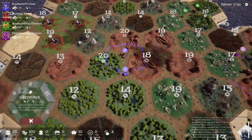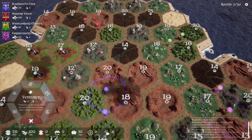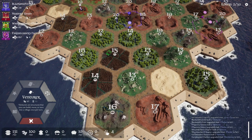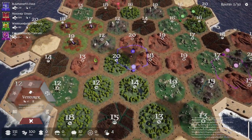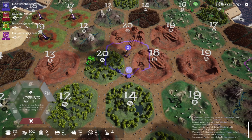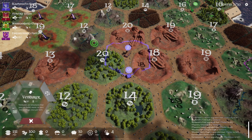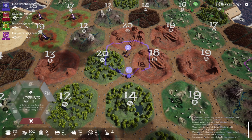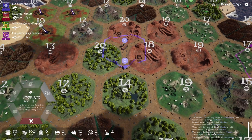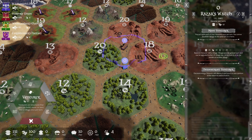Next turn, you may notice there are some weather patterns. Sometimes there's weather, and there isn't any this time. Basically what that does is it's like the robber in Catan — I'm going to reference it a bunch. It's a board game. That node is unavailable when it's raining or on fire or whatever, but the next turn it gets better with extra stuff.